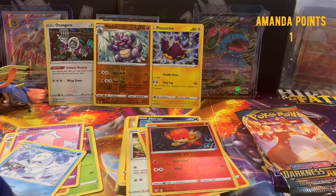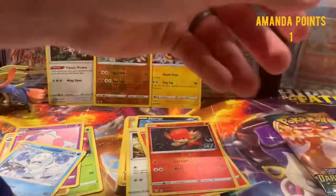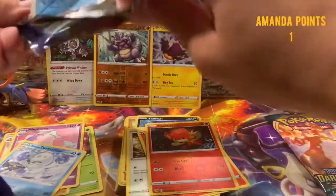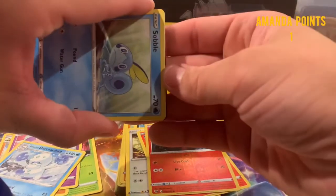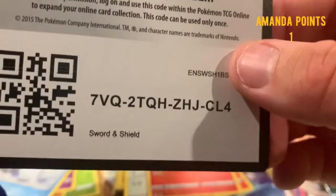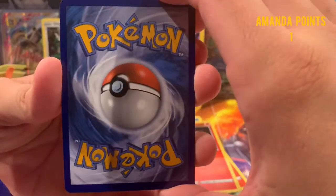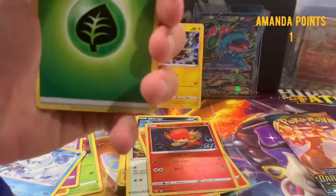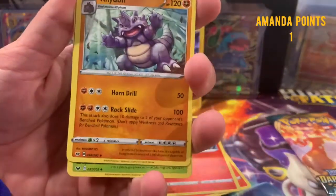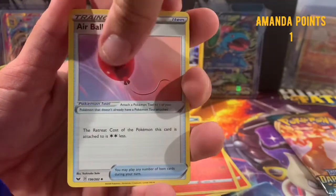We got two more packs for you guys. Let's save the Darkness of Blaze for last and go into this Sword and Shield pack. In the comments, tell us what your favorite Sword and Shield set is so far, and if you're trying to get some Champions Path booster packs — I know those are going to be sold out soon, can't even get pre-orders. Guessing the energy: fire again... lightning. Leaf Energy! We got Rhydon, Eldegoss, Air Balloon, Sobble, Blipbug, Boltund.